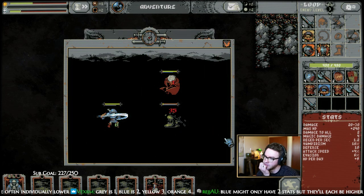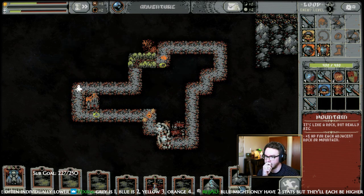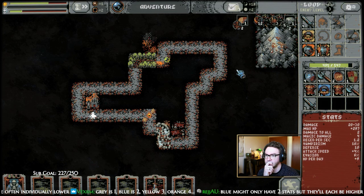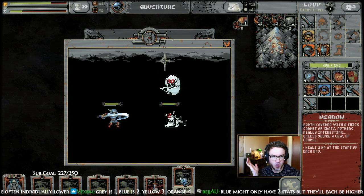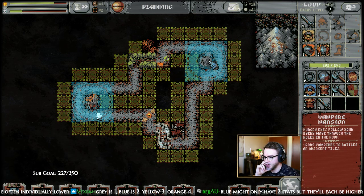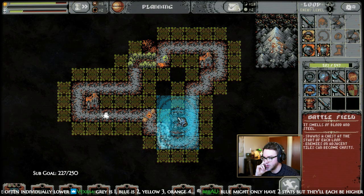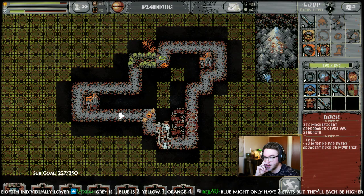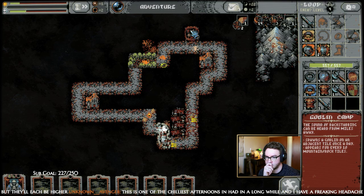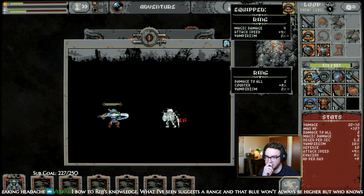Another battlefield. Nice, get a mountain. Where are my groves? Man, where are my groves at? Ooh, another vampire mansion — let's put another vampire mansion over here. Man, getting a new weapon makes such a huge difference — damage to all, counter.